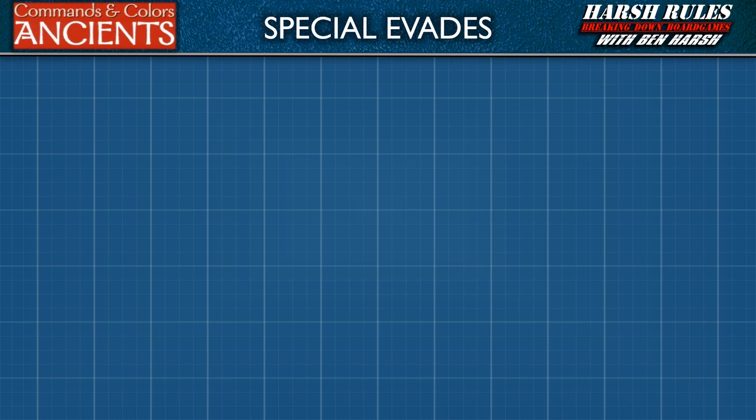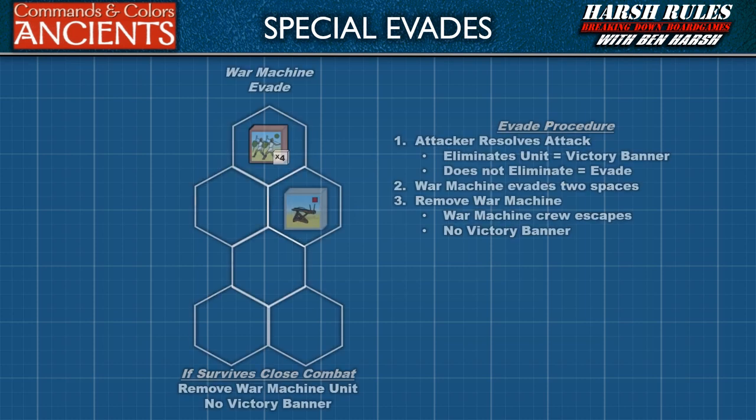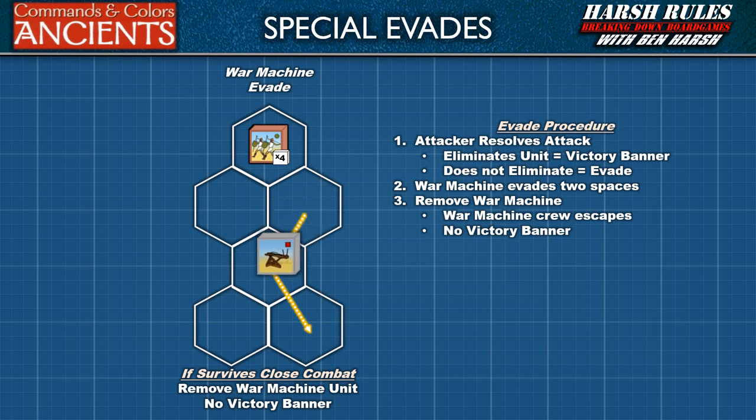Let's cover some of the special evade maneuvers. First, conducting an evade with a war machine. With a war machine evade, the attacking unit rolls normally against the evading war machine unit. If that unit is eliminated, the attacker gains a victory banner. However, if the war machine is not eliminated, it executes a valid one or two hex evade move, and then the war machine unit is removed from the battlefield. Essentially, this means the war machine crew has escaped, and the attacker does not gain a victory banner.